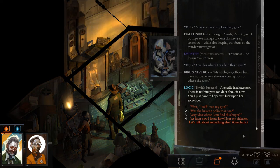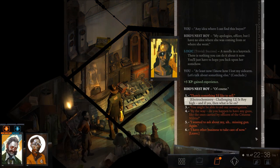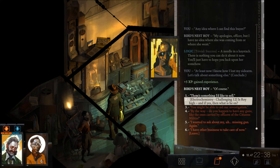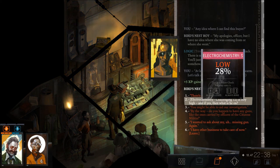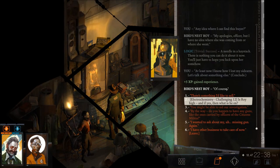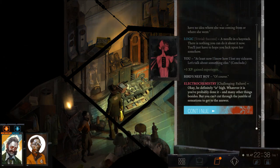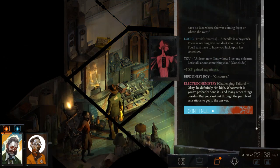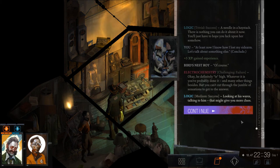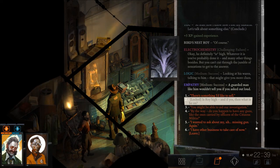At least now I know I lost my sidearm. Let's talk about something else. I try checking whether Roy is high and if so, what he's on — fail. It's definitely something, but I can't cut through the jumble of sensations to get the answer. Logic says looking at his wares and talking to him might give clues. A guarded man like him wouldn't tell you if you asked out loud.